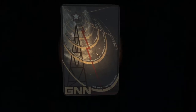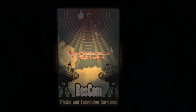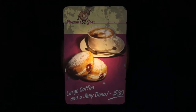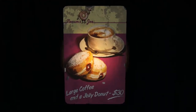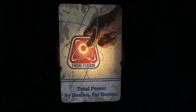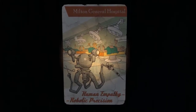GNN poster. You've probably seen some of these posters kicking around the Commonwealth. Boss Comm. Slocum's Joe — get a gift card there. Mass Fusion makes you glow in the dark, turns you all big and green. All these people happy at Milton General Hospital — give it a thumbs up.